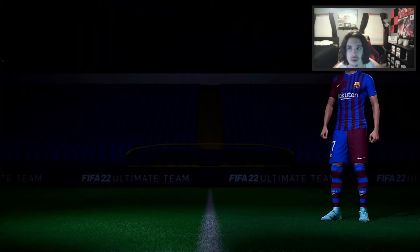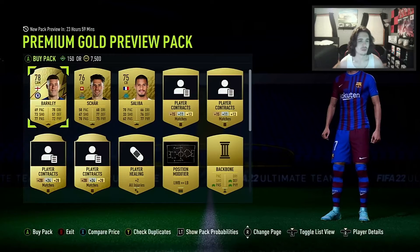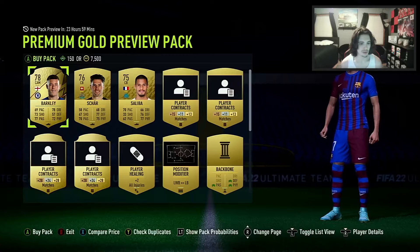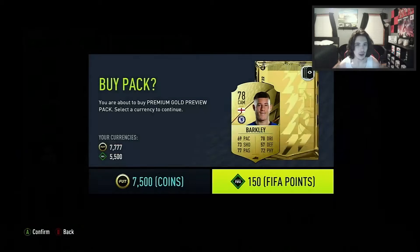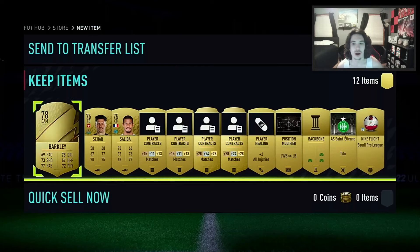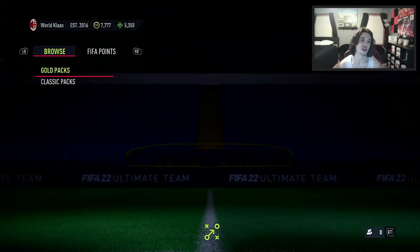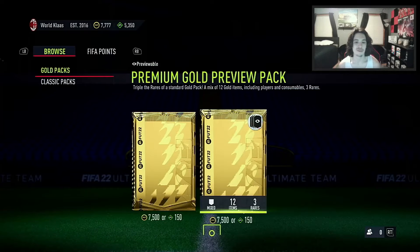It's Ross Barkley. Good for SBCs but not really usable. We'll take him — at least he's a player in the club for any SBC that comes out in the near future. We'll send him to the club. Ross Barkley isn't the biggest dub, but at least we have him for future SBCs.